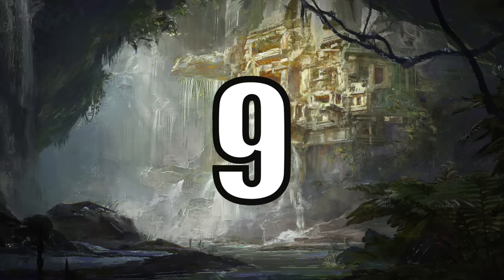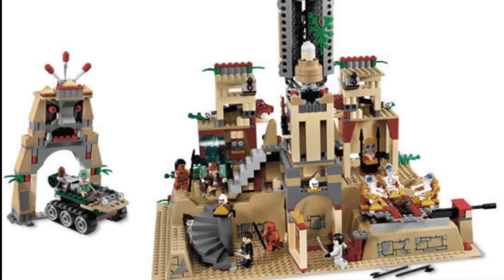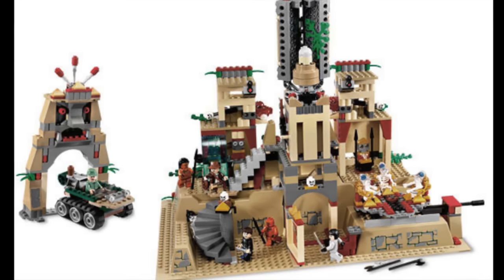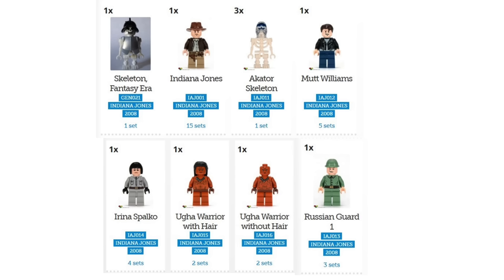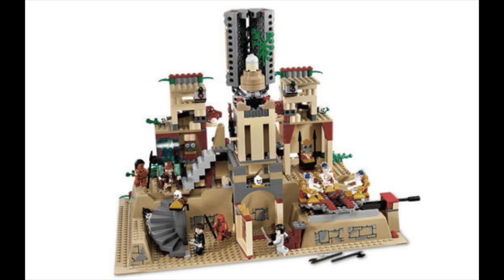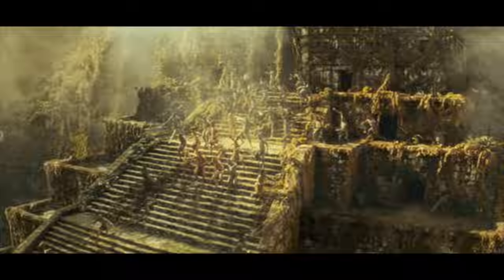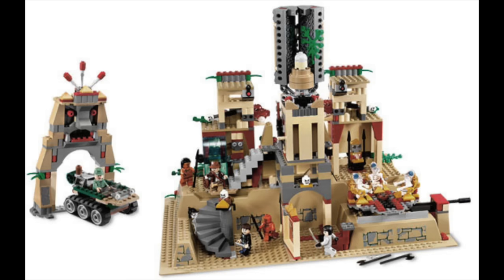At number 9 we have the Temple of the Crystal Skull from Indiana Jones 4. This was the largest Indiana Jones set for the last 15 years and has only since been dethroned by a 2023 set coming up later on the list. At $80 retail this would have been an unheard-of value in 2023 with 929 pieces, but it was a fair value back in 2008. It came with 10 minifigures, the most ever for the theme. There are a lot of play features for children but ultimately I just think it looks kind of bad, and in my opinion none of them look all that great.